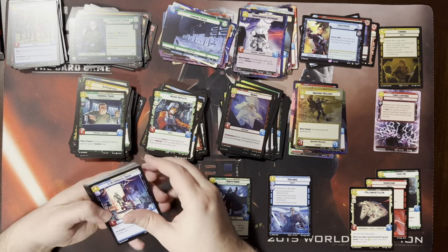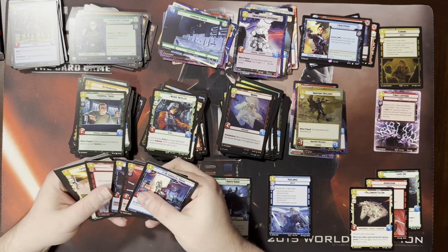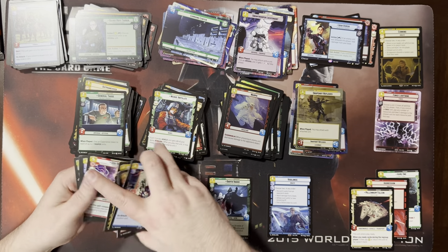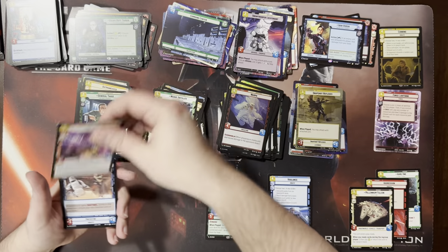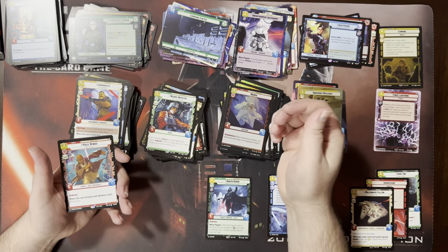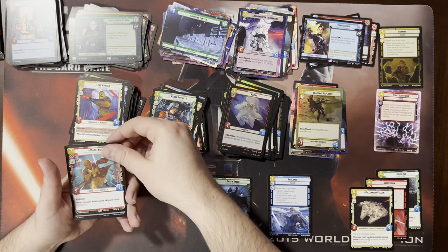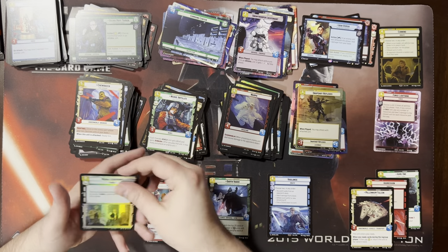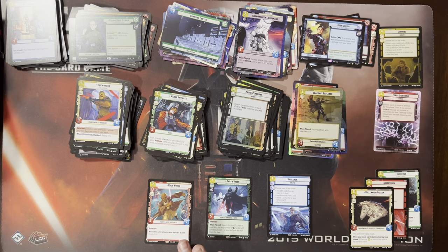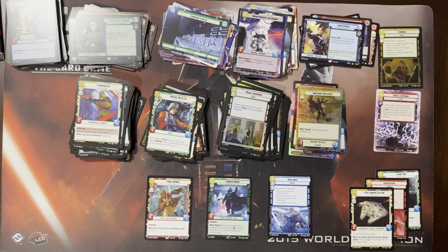Hyperspace Command Center. We got the Mace Windu — that's not the one you want to see, I don't think. A foil Medal Ceremony. I talked to a friend that opened a case and got four Mace Windu — he was not super happy about that.